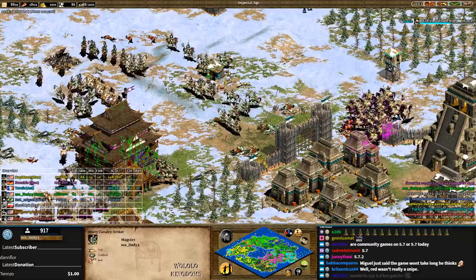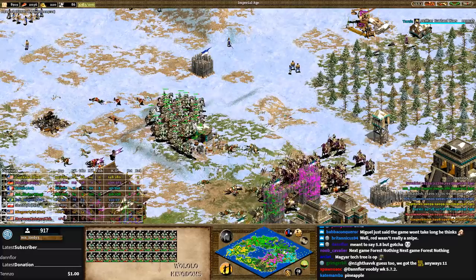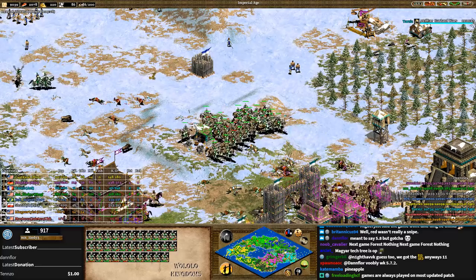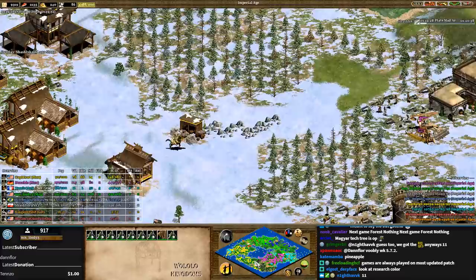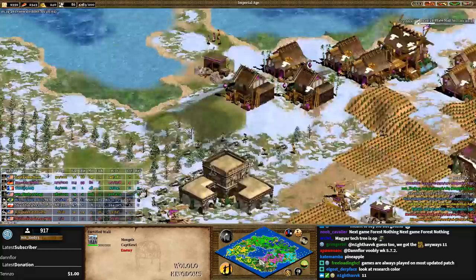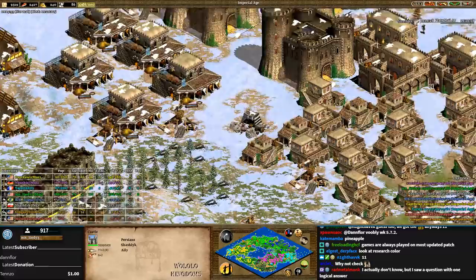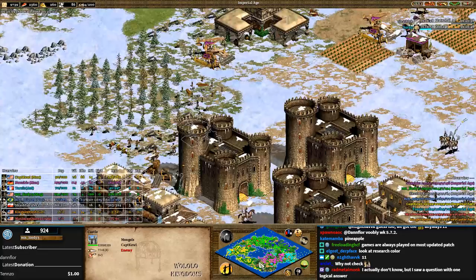Does Lindy have Thumb Ring? It seems like he might not — Mangudai fire a lot faster so maybe it's deceiving. He's making Paladins and cav archers. There's so much space down here — imagine if gray used his resources to push into yellow's base instead of trying to defend versus purple: get some trebs, protect them, and slowly kill the buildings and take the space. He has green as an ally but can't get to green; he should try and utilize that ally more.